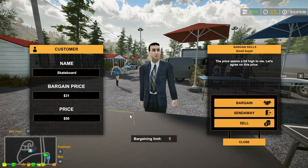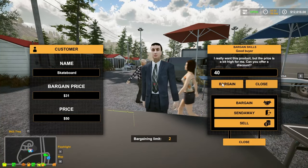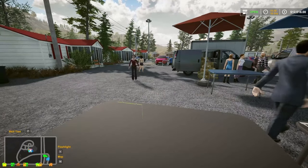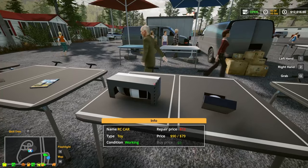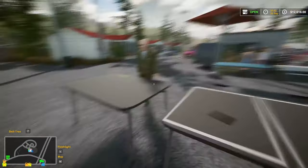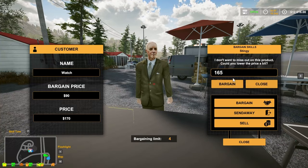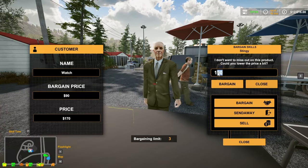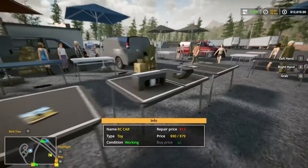Somebody's coming for the skateboard - 40 bucks, 40 bucks. $38 - guess he didn't want it that bad. Still got a $170 watch here. He's coming for the watch - no, not for that price. $165... $150, I'm not going lower than $150. Have a good day - somebody will buy it for the real price.